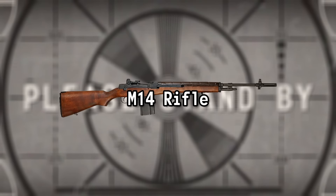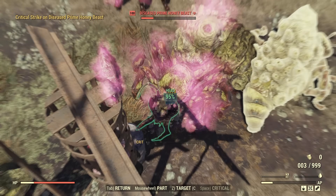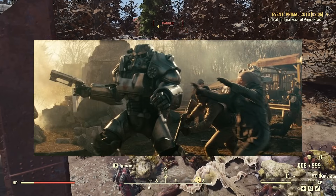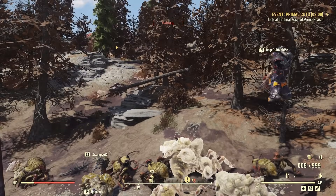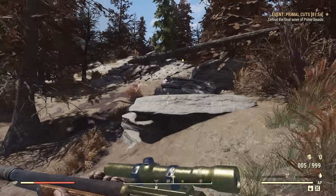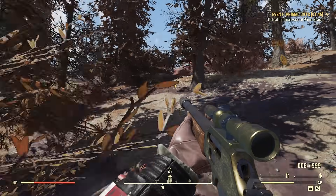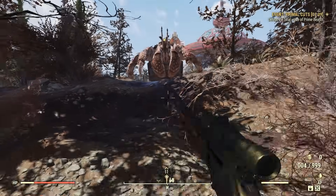M14 Rifle. The successor to the M1 Garand, the M14 rifle makes a few appearances in the show. We see two in the Brotherhood of Steel Armory and a quick shot of an NCR soldier with an M14, all in Episode 8. The M14 is an American select-fire battle rifle designed in 1954, put into service in 1957, and still used by US Border Patrol and Park Rangers. More modern variants like the M14 Enhanced Battle Rifle were used by designated marksmen in Iraq and Afghanistan.